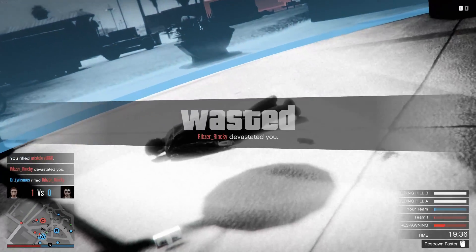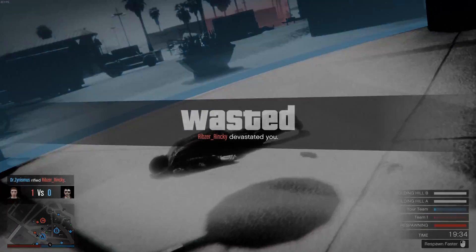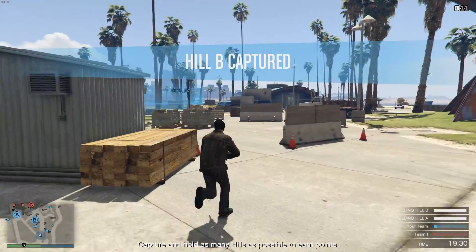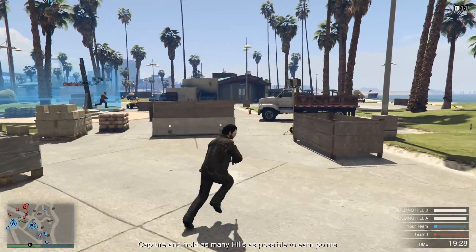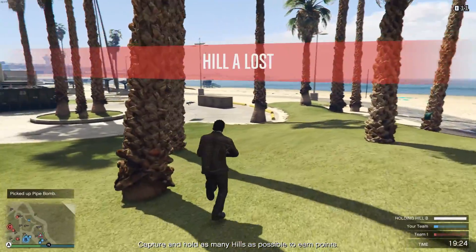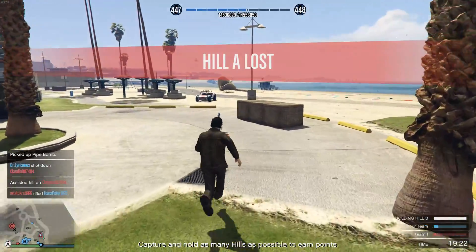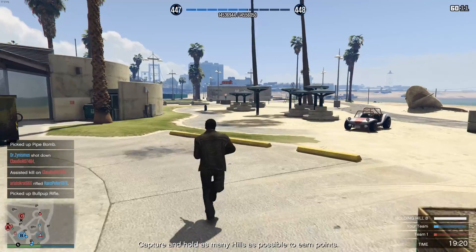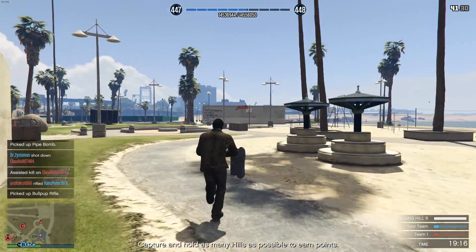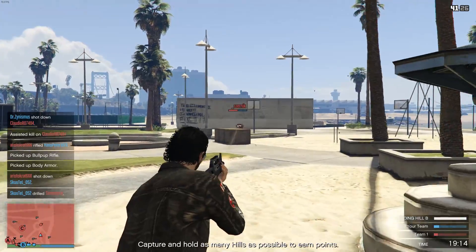Moving on to double cash and RP this week, because it is quite a week. There is double cash and RP on stunt races, the Vleesa job, Humane Labs raid, Pacific Standard heists, biker businesses, nightclubs, and also the time trials. You might be thinking that is a lot of money to be made — yes, indeed — because for the first time ever we're having double cash on nightclubs.